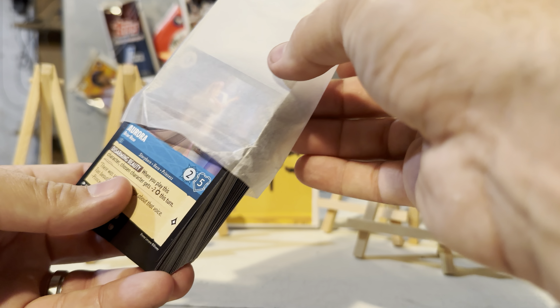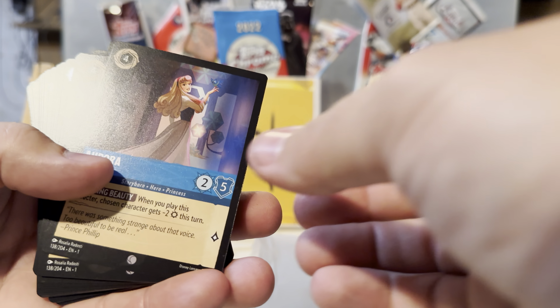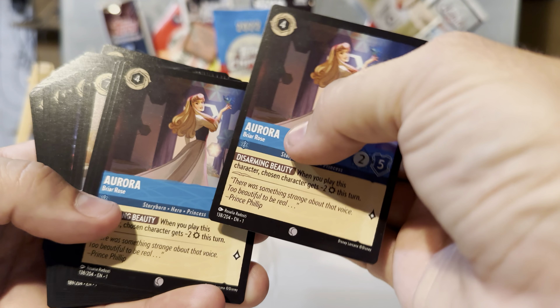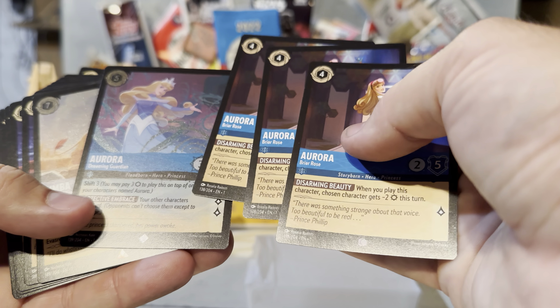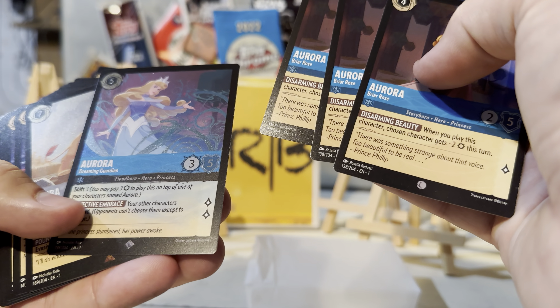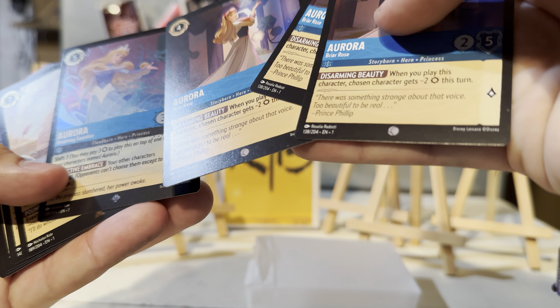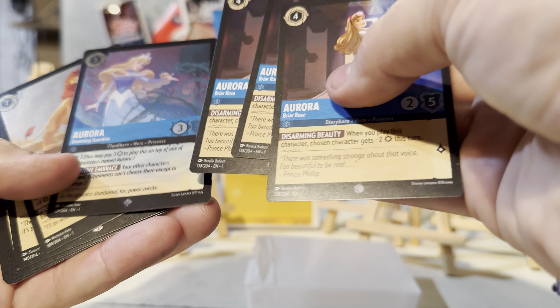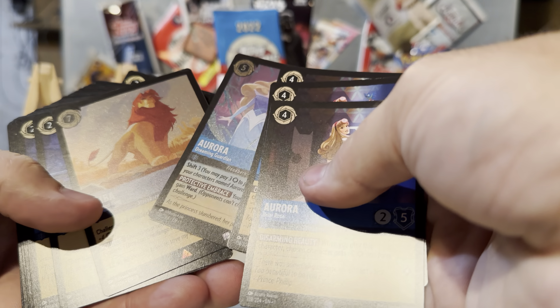So again, this is the Sapphire and Steel starter deck, ready to play out of the package. It comes with Aurora — one, two, three, four Auroras — and then an Aurora foil. See how that one's shinier? And that is a super rare Aurora — cool card, beautiful card. And then a Simba rare.